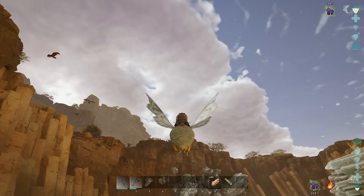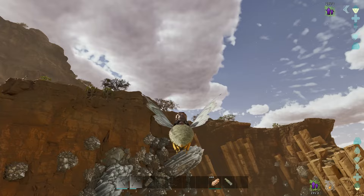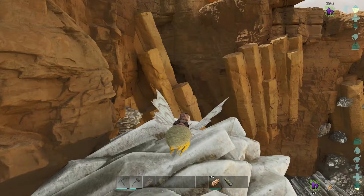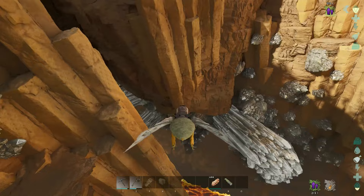I decided to check out some of the other nests and carefully made my way, keeping my eye on the poison waven over there. My little Lamentria's stamina is absolutely terrible — I have to literally land every now and then, grab some stam, and then carry on a little bit more.